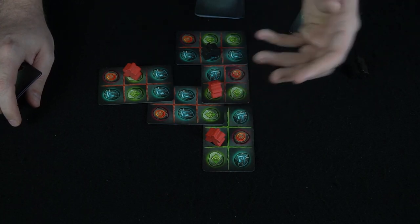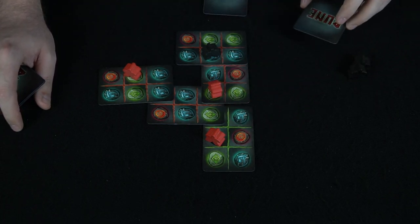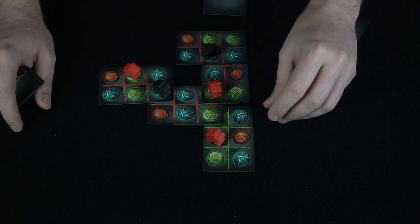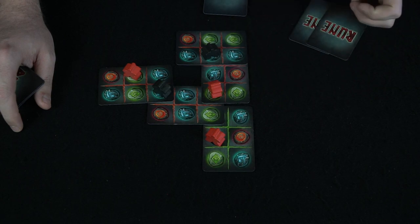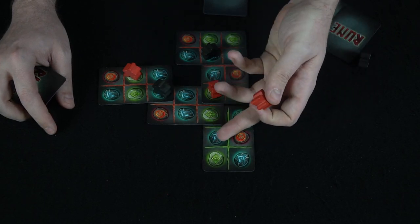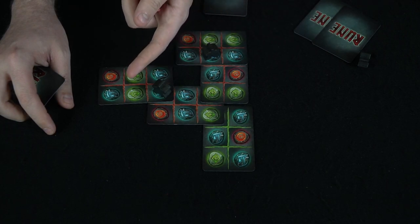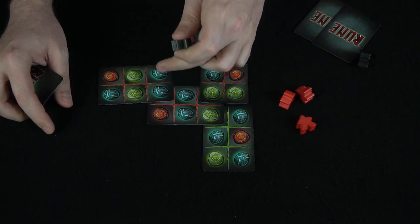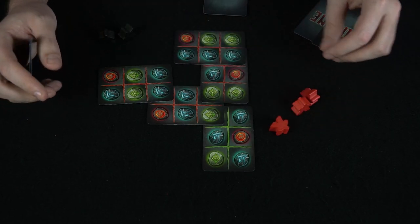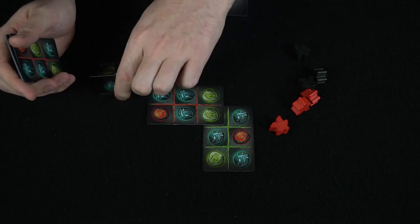You continue that way until somebody places all of their meeples. Once that happens, the other player can play as many times as they want but can't draw any additional rune cards — so you only have rune cards equal to the number of meeples remaining. You place them all on the board and score points at the end. For example: one blue scores one point; the reds score two, four, and six points; totaling points across positions determines the winner.